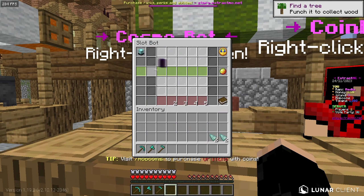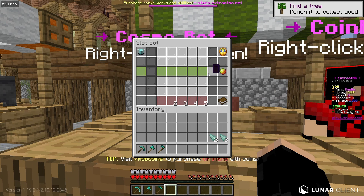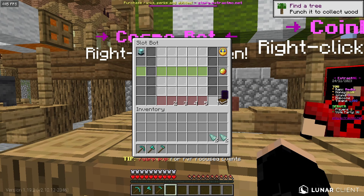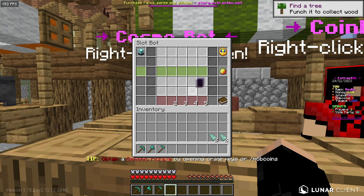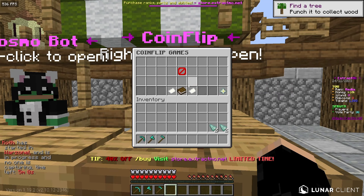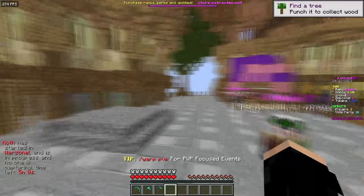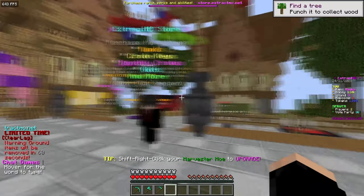On this side of spawn there's a cosmo bot, which is basically like slot tickets — you put tickets in and spin for OP rewards. There's also coin flipping, where whoever wins the coin flip takes the most coins.